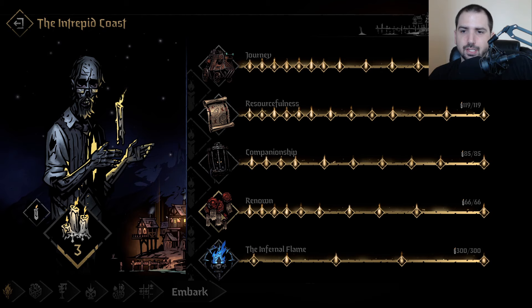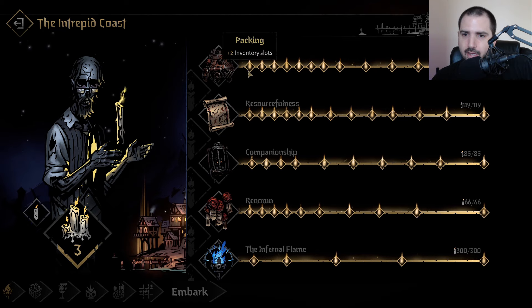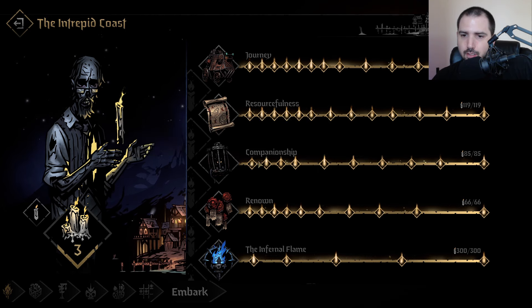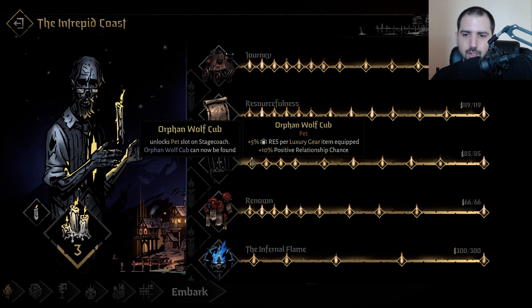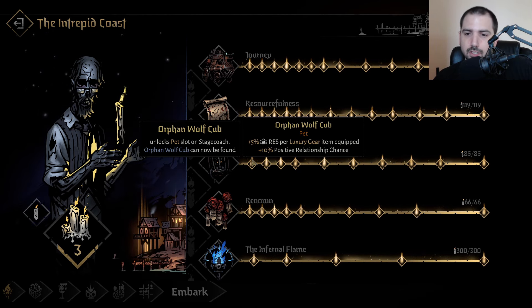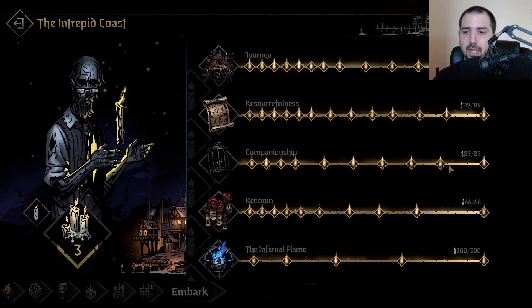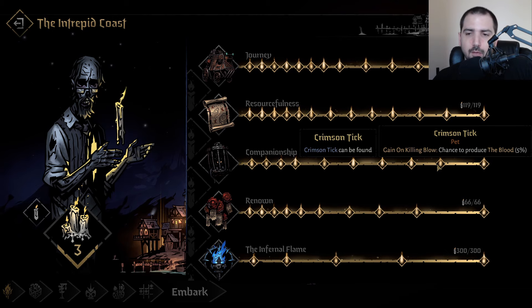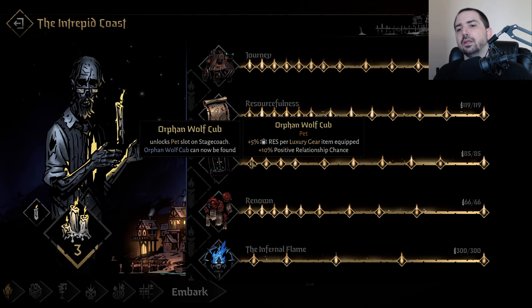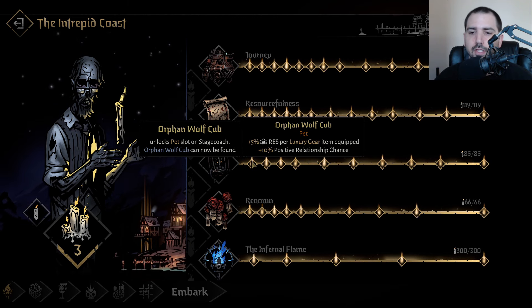As far as the Intrepid Coast goes, this is a lot of the fluff. At least the bottom ones — like the pets — are fun and nice. The wolf cub: you can just unlock this and never need another pet for the next couple hundred hours. It's decent enough and solves enough issues. The rest are cool and fun, but they depend on how much you've unlocked at the altar. The wolf cub gives 10% positive relationship chance, and that's good enough.